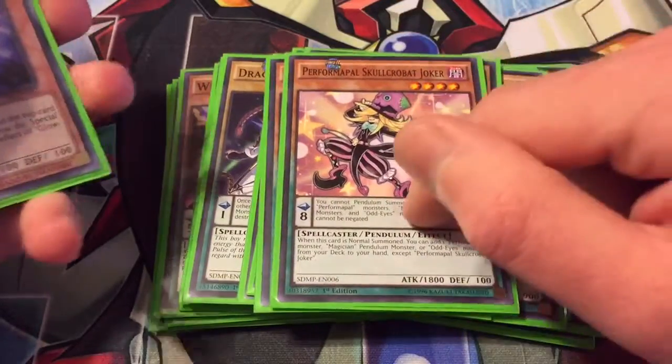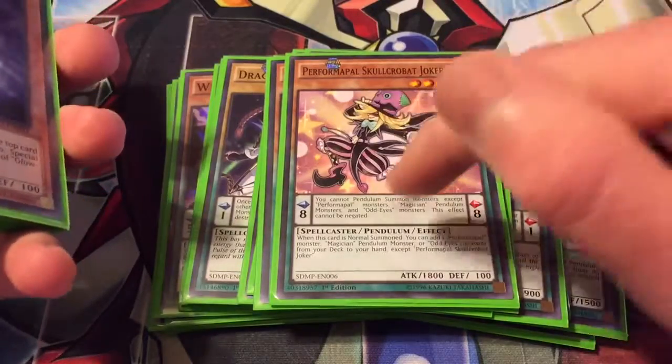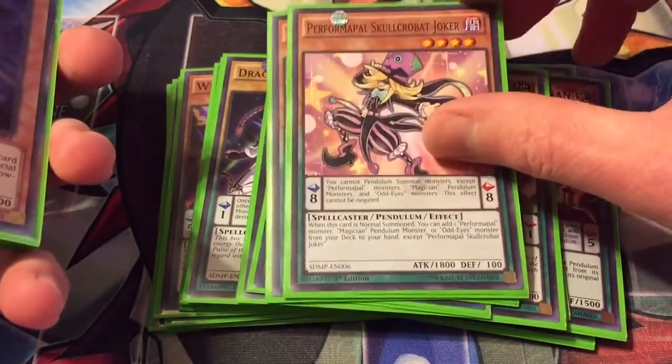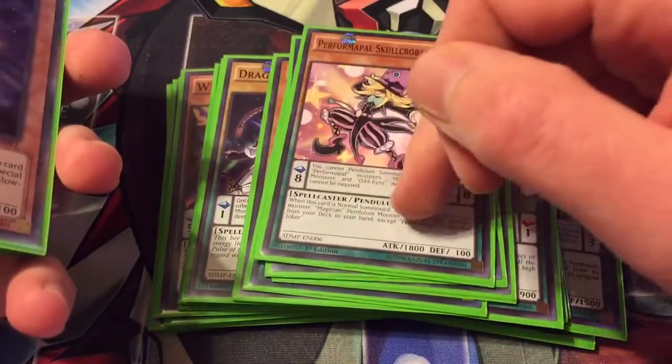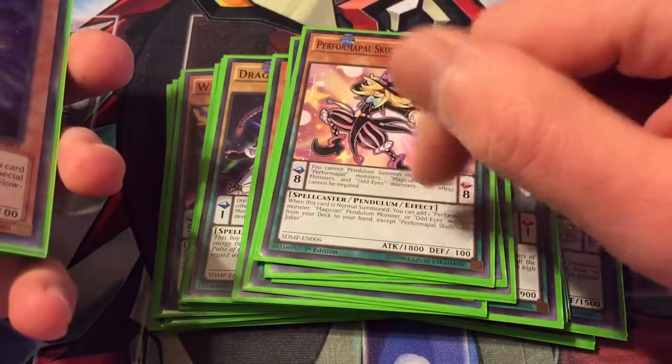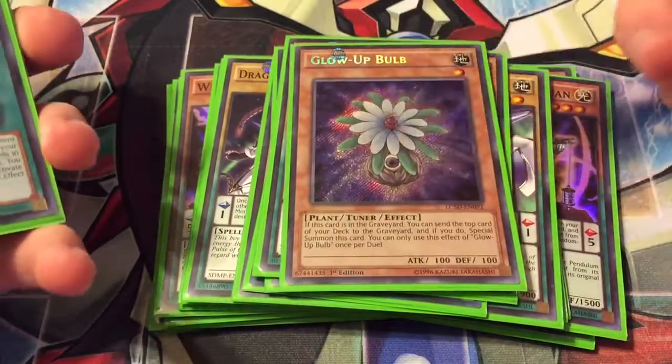One Skullcrobat Joker — you don't really want to use him as a scale because then you can only summon Performapal, magician, or Odd Eyes cards, and while you do have a lot of those in here, you can't use your Apex Avian or a few other things. So it's better to just normal summon him and add a Performapal, magician, or Odd Eyes card from your deck to your hand.